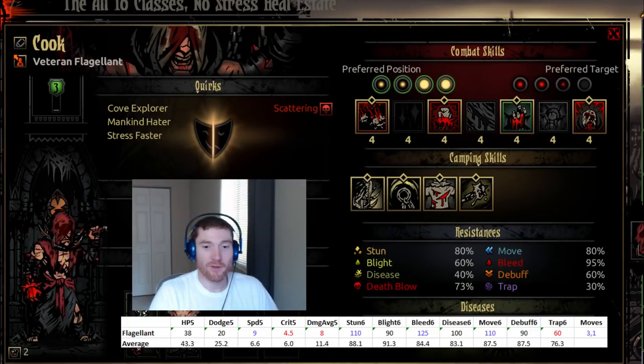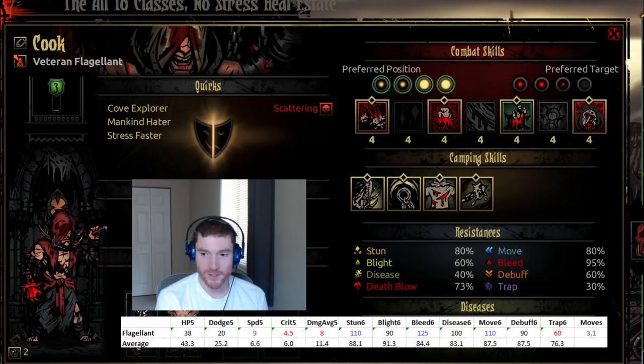Hey guys, FilthyRobot here, bringing you another guides, tips, and tricks video. This time we're talking about how strong is the flagellant? This is the new character who was added in the Crimson Court DLC, and he's one of the most unique character designs, I think, in the game.